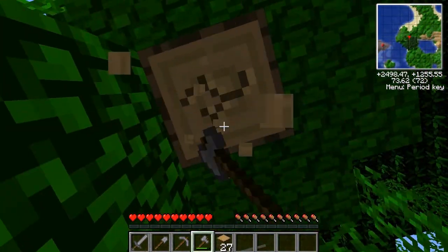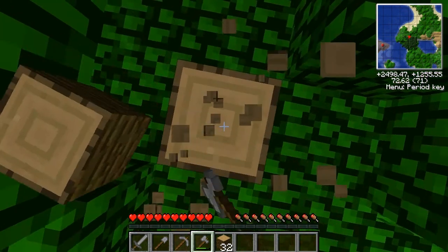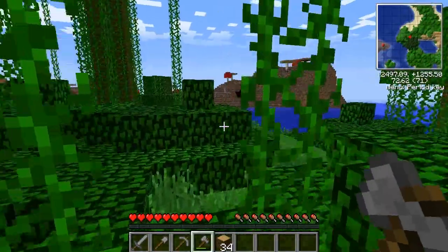It's a redstone type dust that you can get with an iron pickaxe and better. It is fairly common and usually found in big groups. Combined with silver ingots in the alloy furnace will produce blue alloy ingots. It can also be used to create a BT battery which can be used for blue-tricity.